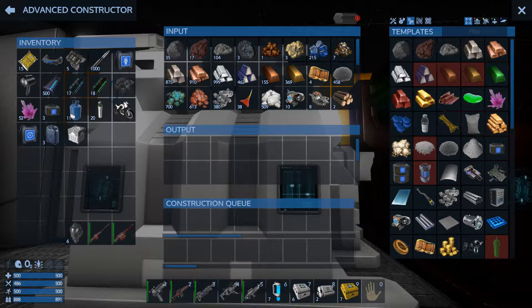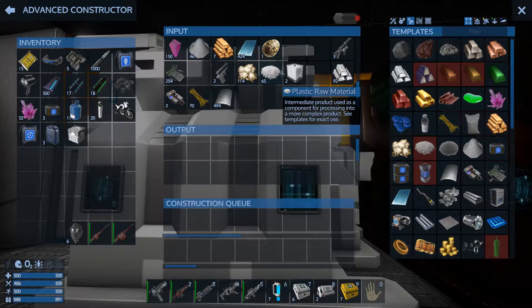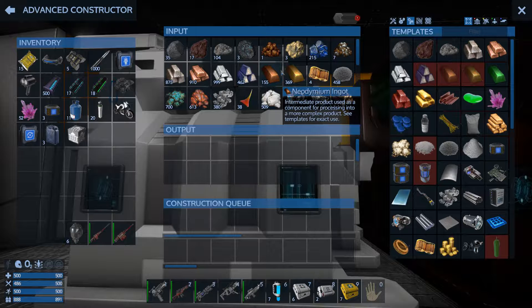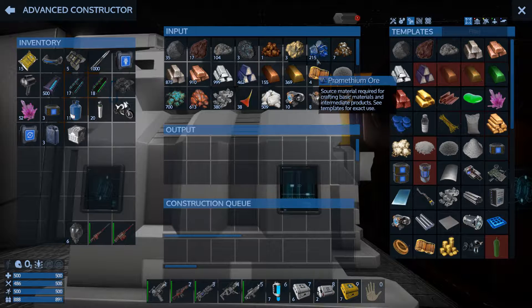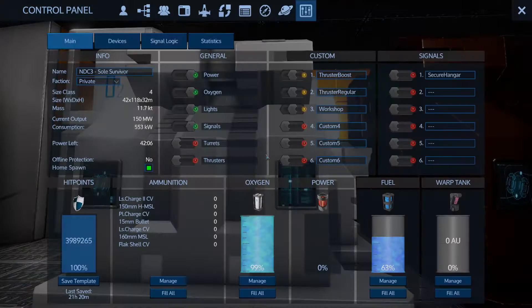We're back. We've transferred everything across from the SV and we're in the advanced constructor where you can see the resources we have at the moment. Since the last video I've mined out an entire medium deposit of promethium and loaded the bulk of that as fuel into this vessel. That was full less than 24 hours in real time ago, and it's used about a third, maybe a quarter, of a full medium deposit of promethium.